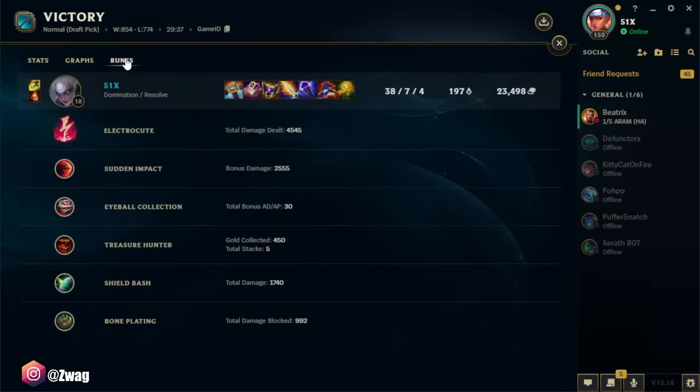83k damage. Here's our rune stats — Electrocute: 45, 25, 17, 40. Other than that, see you later. Peace!